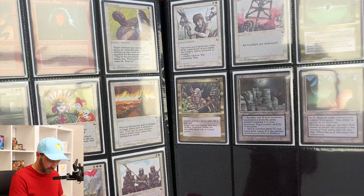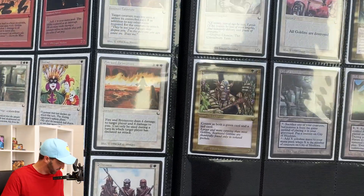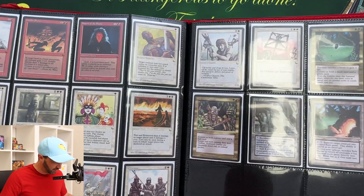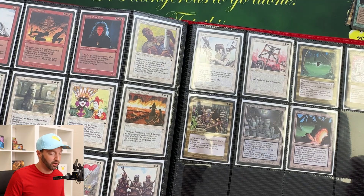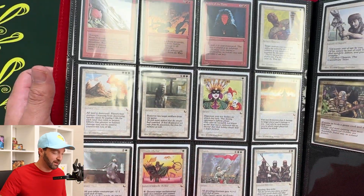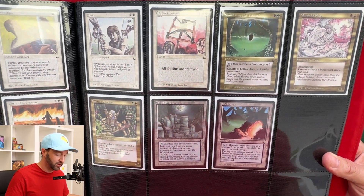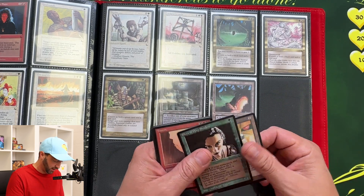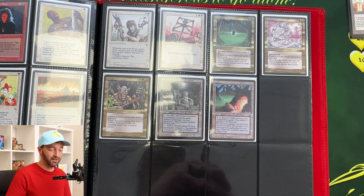We're getting to a little more spice. There's my City of Shadows — a little more spice towards the end because we got our lands, we got the Cave of Shadows. We don't have the Preacher or anything, we don't have the Maze of Ith, we don't have the Blood Moon. I do have like five more packs of The Dark, and a sealed box — but I don't think I'll ever open that. I wanted to ramble a bit, make this video a little more full, and show you what I got. It's not too impressive, but hey, we're sitting here talking for a second.